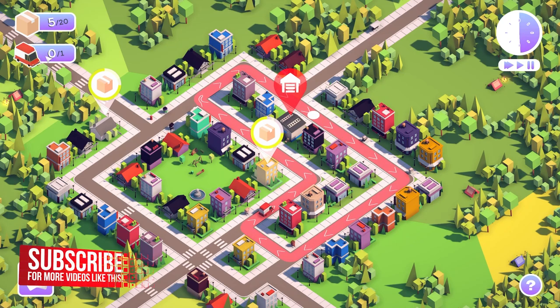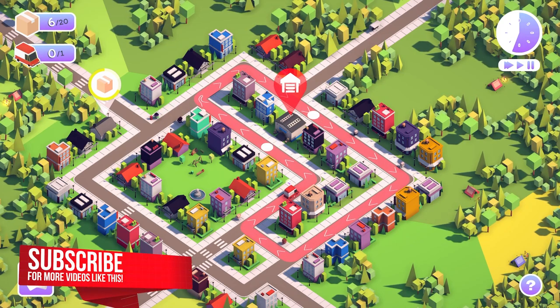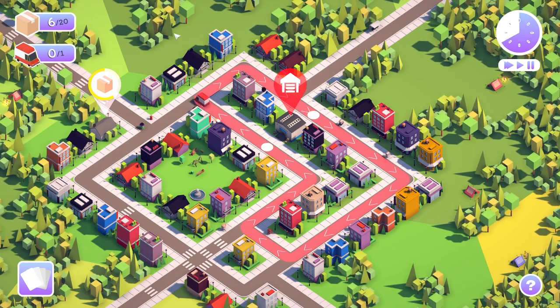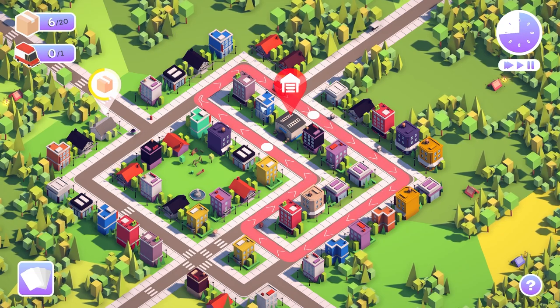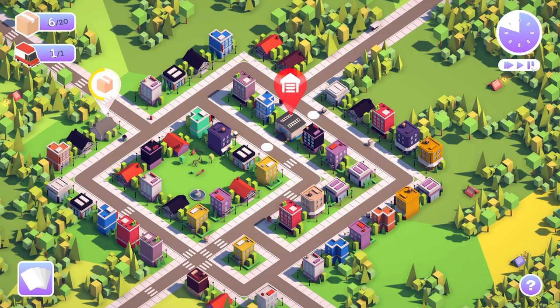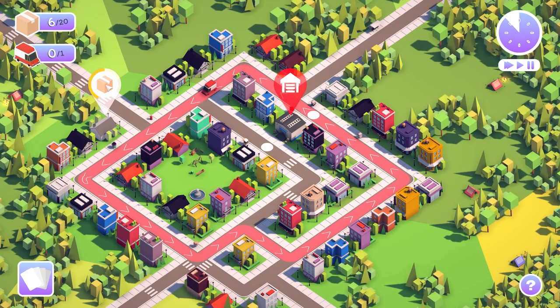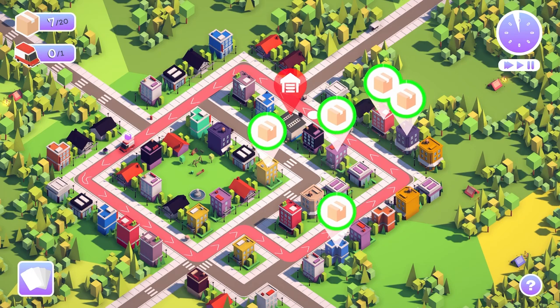We need to try and hit this target of 20. We've got one delivery van at the moment, and there's definitely going to be a variety of upgrades that we can use to try and wrestle control from the package barons. We need to basically do circuits - that's the limiting factor. We can sort of go any way we want, but we cannot retrace our steps. We can't pass through the same street twice. We need to constantly be completing circuits, and we just need to make sure that we get the deliveries done before the timer is up.